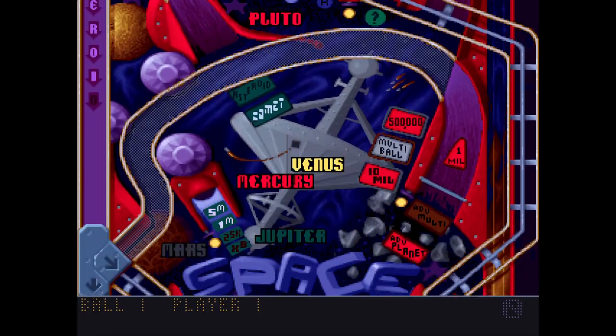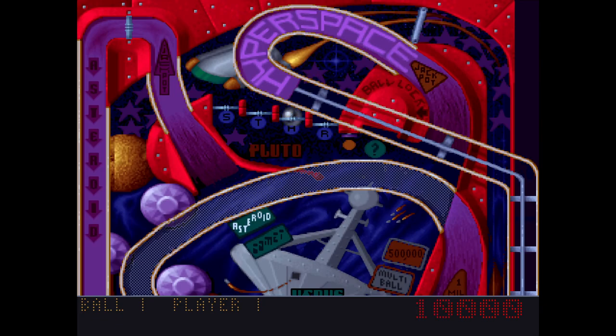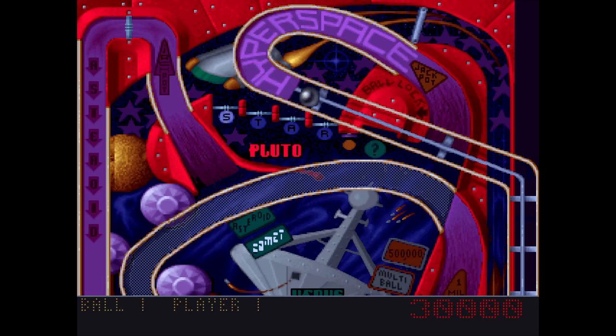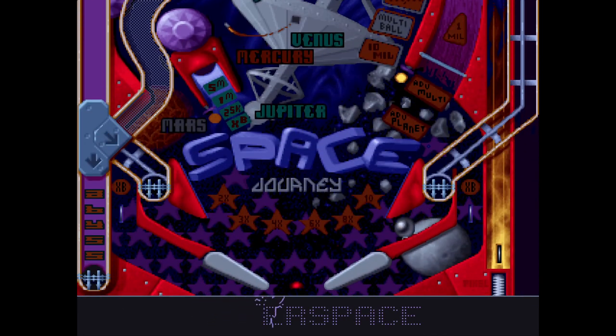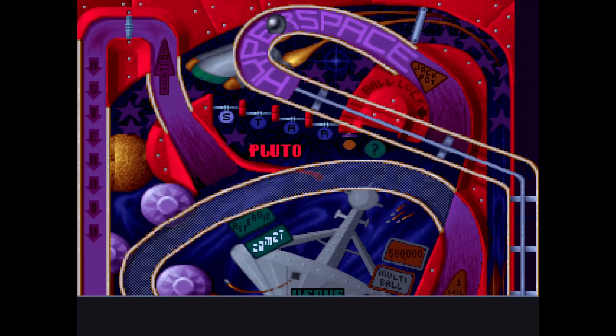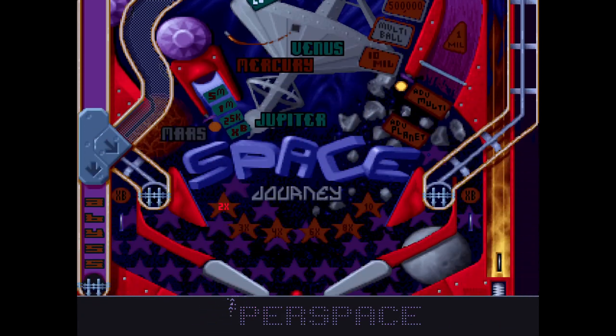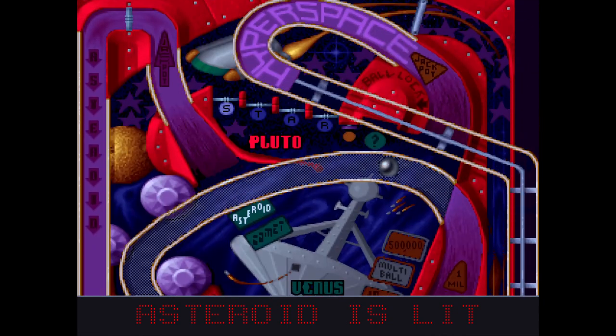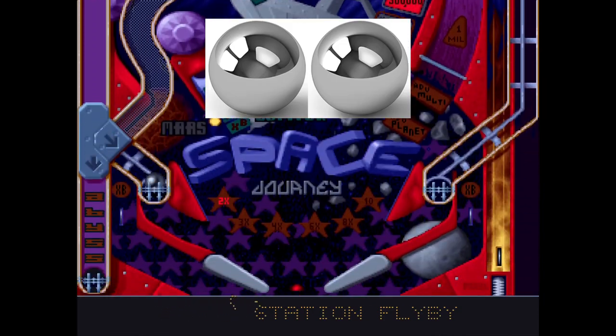Next up is Space Journey, and this is where things start going downhill. The objective is to explore the galaxy and visit each planet. Along the way, you'll get a chance to dive into the abyss, go into hyperspace, orbit around the space station, and visit the asteroid belt. But that's not why things are going downhill — it's because trying to complete the objectives can be a bit of a pain. Trying to get the ball to where you want it to go is a bit of a hassle. What I'm getting at is the table went overboard with obstacles. While Space Journey isn't the worst table, it does rank up there and gets two pinballs out of five.